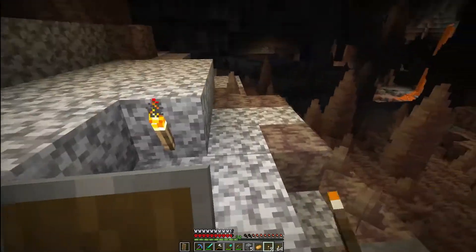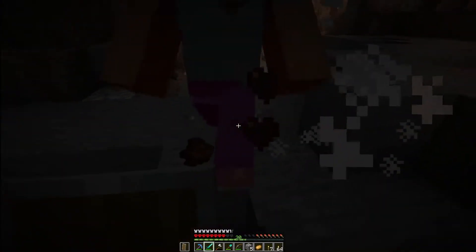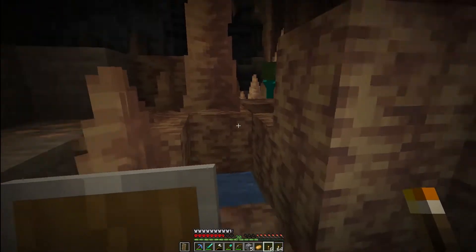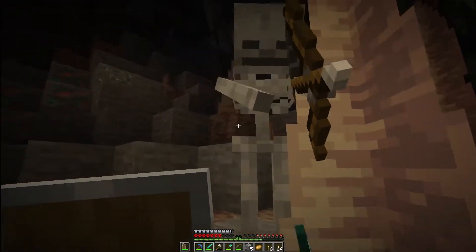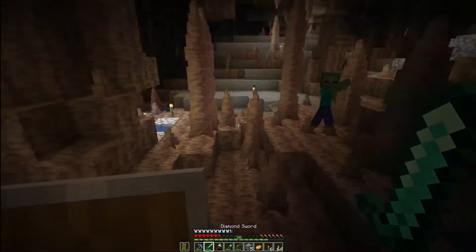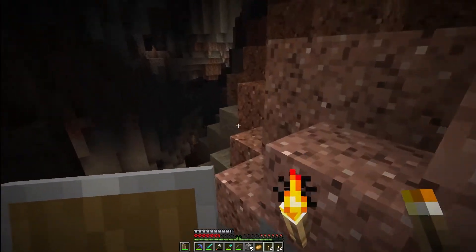Oh gosh that scared me — there's so many zombies it's like a zombie apocalypse in here. That's more experience for me. I do want to get at least infinity on my bow before we go to the nether, and I want to get enchantments on our armor too before we go — like protection, feather falling, and blast protection. I want all that before we go into the end because I don't want to risk dying. We're pretty far in this world and I don't want to die yet.